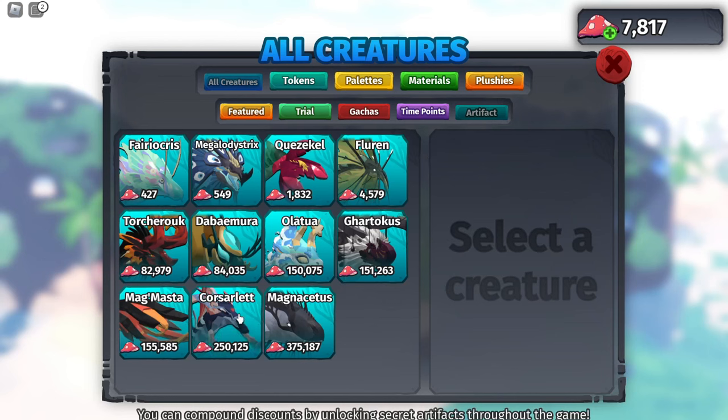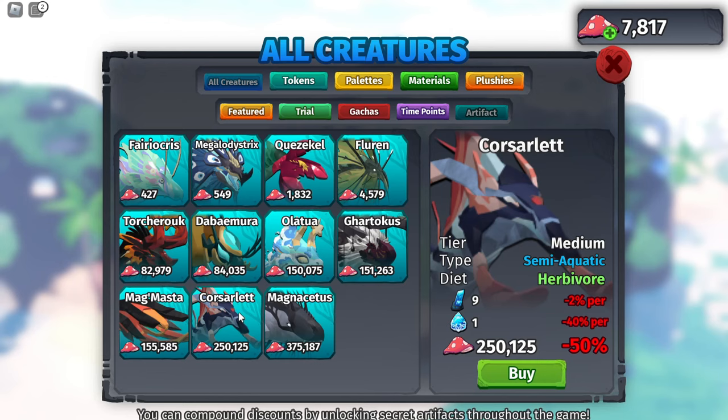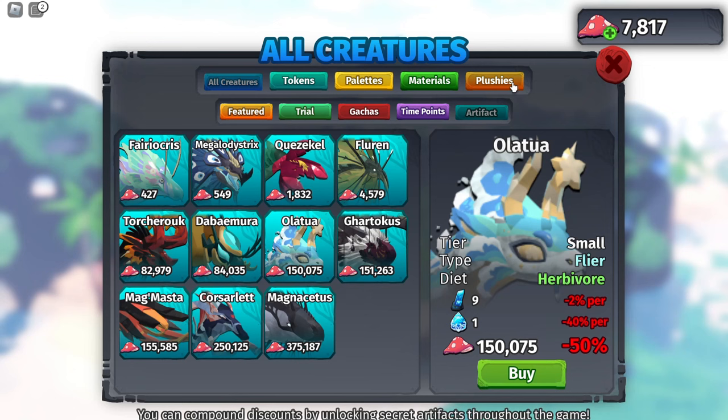So the brand new water artifact creature, the Courser Lead, just came out. And if you guys like this creature, maybe after the showcase, I actually uploaded a video on the fastest method to get these sea artifacts, and you guys can check that out if you want. The Courser Lead is a little bit cheaper than the Magnus Cetus, but it's more expensive than the Olatua, so we have the creature in between now.